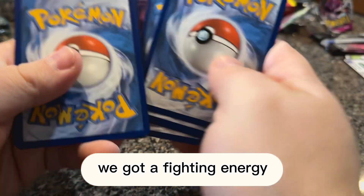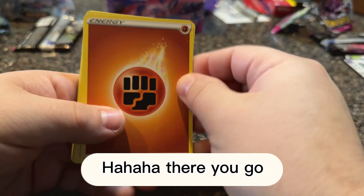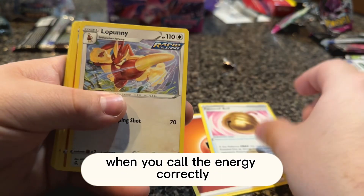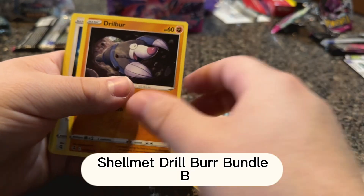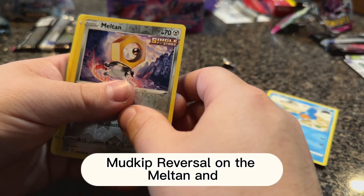One, two, three, four — we got a Fighting energy. There you go, that's how you know folks. That's how you know there's an alt art in there when you call the energy correctly. Loppuny, Hariyama, Shank's, Shelmet, Drillbur, Bundleb, Mudkip — reverse holo on the Miltank.